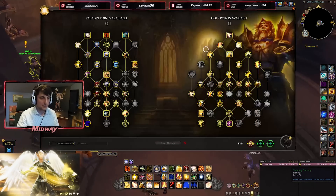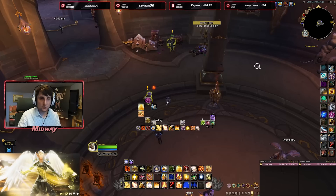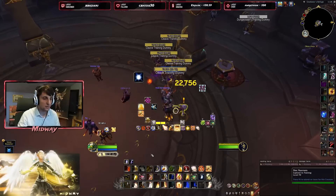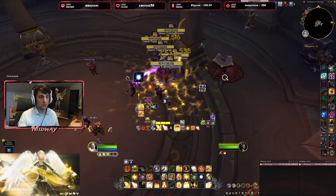Now that we have all the talents selected, let's try and test each one individually so we know what we're dealing with. Starting with Crusader Strike — and as you can see, we get two Holy Power right there. When we throw Judgment, we just get one Holy Power. Pretty interesting.